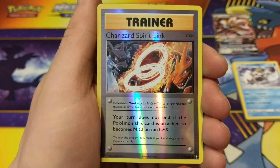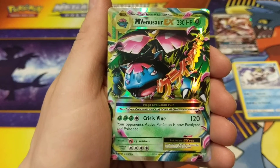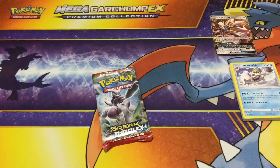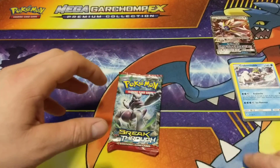Charizard Spirit Link, Reverse Holo Charizard Spirit Link, and a Mega Venusaur EX — very nice. Number two. I think in the last tin we got a Full Art Blastoise, I could be wrong. I don't know.